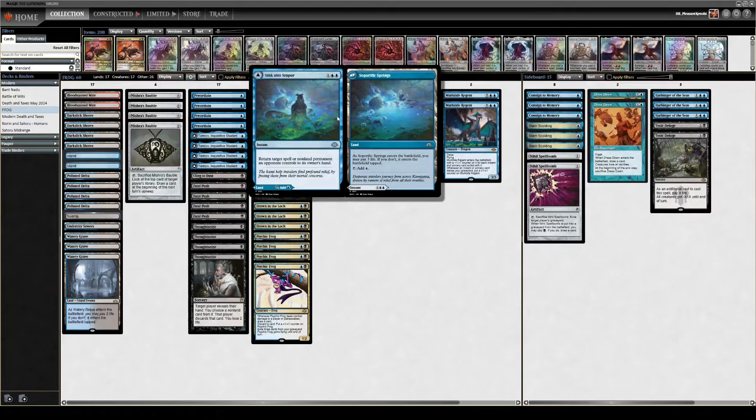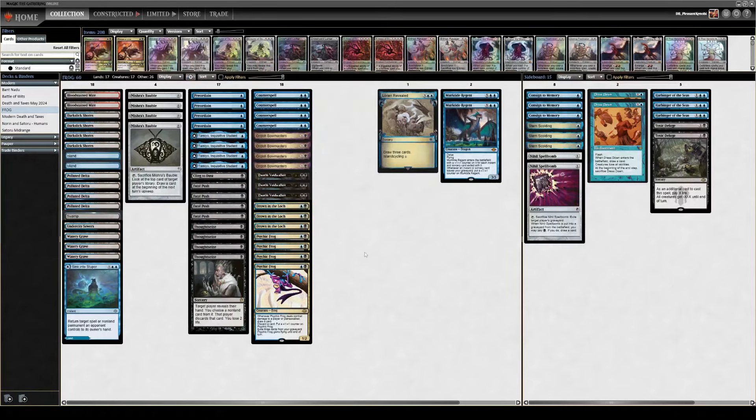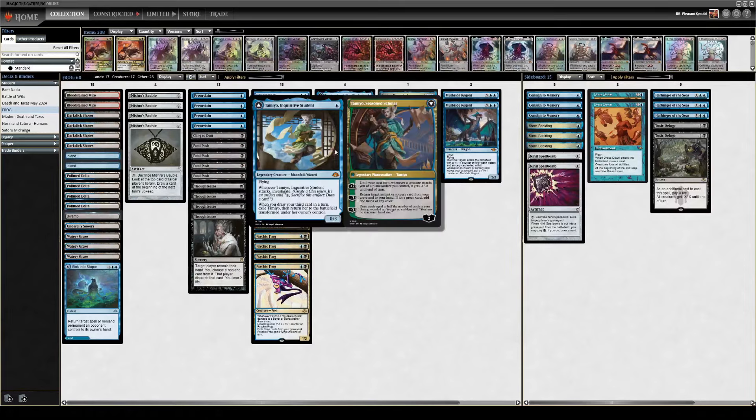We're actually on 18 lands — don't let the number fool you. Tamiyo and Frog are the big threats. Tamiyo is a one-mana 0/3 that investigates when it attacks, and if you've drawn three cards in a turn, you can exile her, flip her over and turn into Tamiyo the Seasoned Scholar, which people think is bad. People are saying the back half doesn't do anything, which is kind of true.